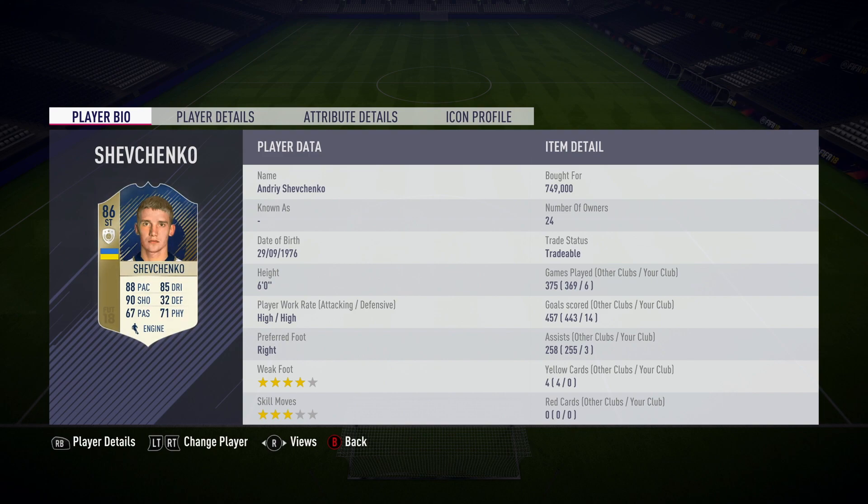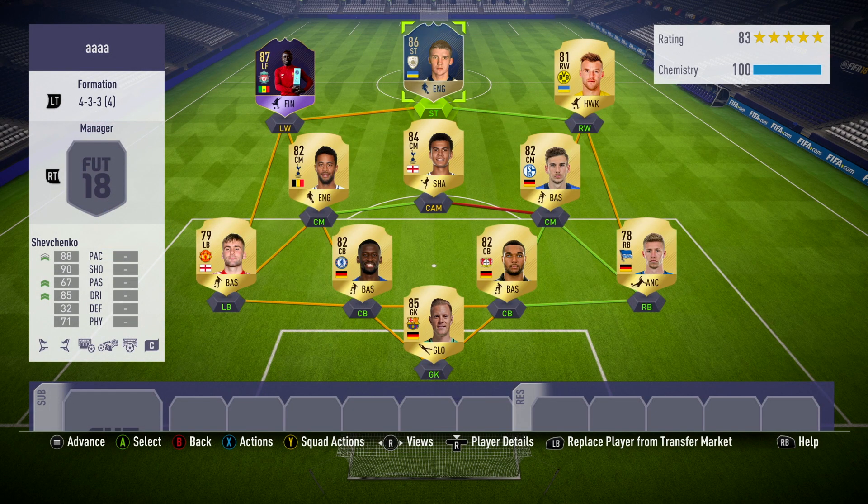The Ukrainian striker is 86-rated, but he's actually got some extremely impressive stats for a player of this rating. 88 pace, 85 dribbling and 90 shooting. That's pretty mad. He's also 6 foot tall with high work rates, right footed with 3-star skill moves and a 4-star weak foot.